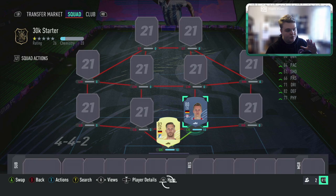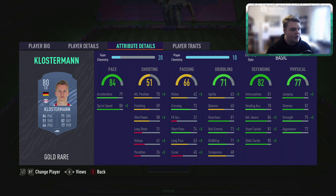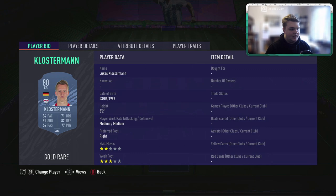For our center back we're going to be using Klosterman. If you're new, the meta right now is to use fullbacks at center back purely for pace, but in a starting squad like this you have good enough center back options without overspending on the meta. Klosterman is a great option right now at 3,300 coins — he's got three-star weak foot, he's pretty rapid, with fantastic sprint speed and good acceleration. He's not your ideal long-term option but he won't be in your first five or six upgrades. He's a very solid center back and good value.